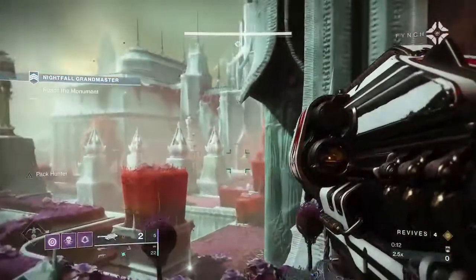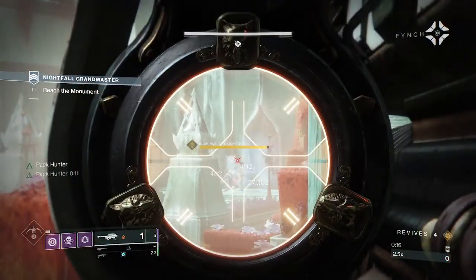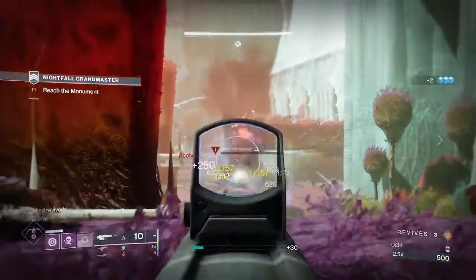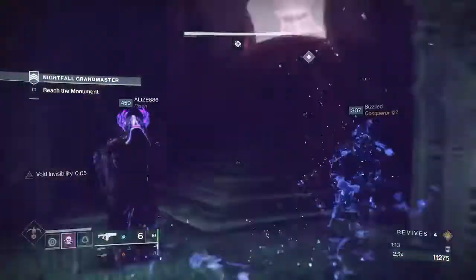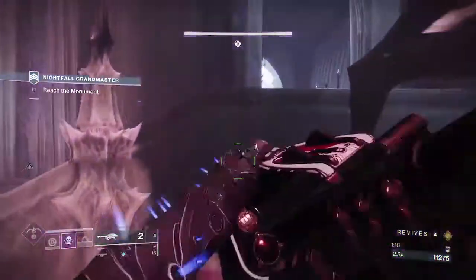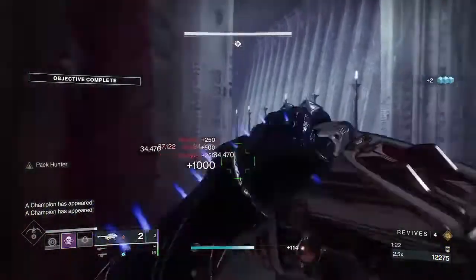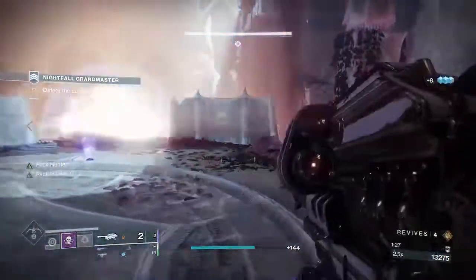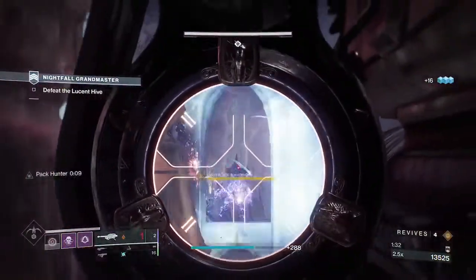Once you start, immediately dump three rockets into the boss — that will piss him off and despawn him. This will allow you to clear the right hand side quickly and then we just Invis and run through. Dump a Gjallarhorn into the Wizard. Once he is cleared there'll be a second Wizard down below, just do the same to him.